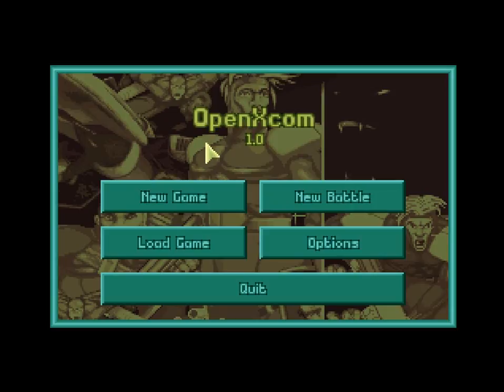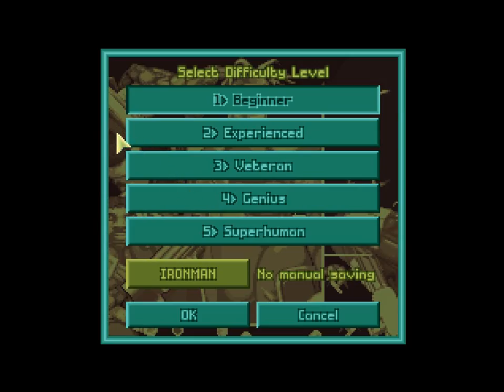Hello folks, welcome to XCOM 1993, or UFO Defense, in the OpenXCOM engine. Today we're actually starting the campaign. Here's something that wasn't in the original: Iron Man mode. You cannot do manual saves — it keeps one consistent auto-save all throughout the game. If you make a mistake, that's it, you're living with that mistake. But we're not playing with this mode, so we don't need to worry about that.